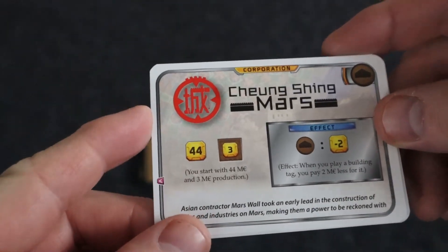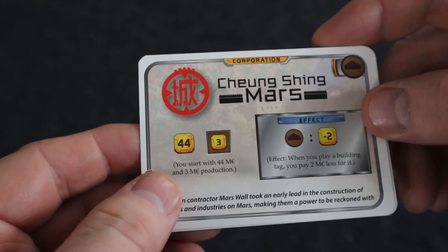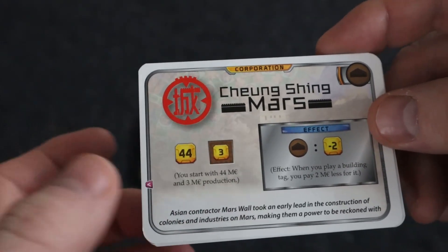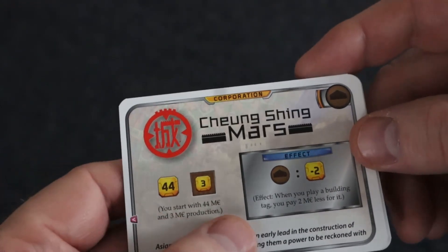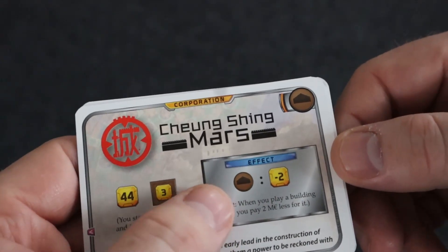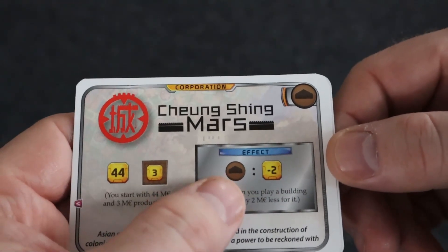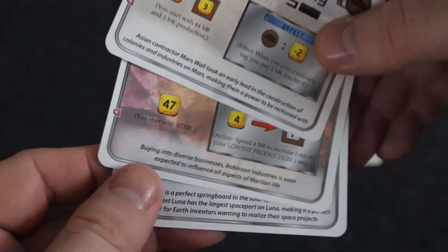Here you're going to have the Shang Tsing Mars corporation. You start with 44 megacredits and a three megacredit production, which is really good. The downside is that building tag cards are going to cost you two megacredits each when you play those.